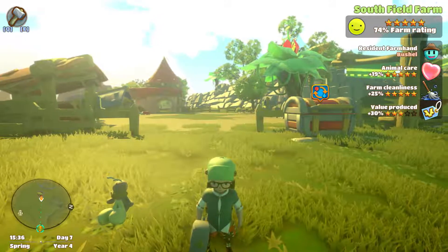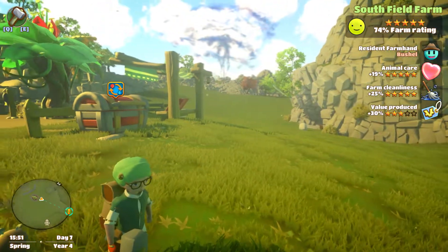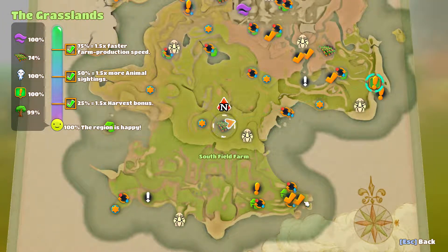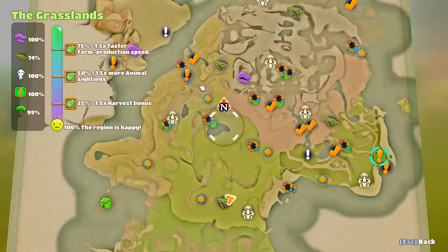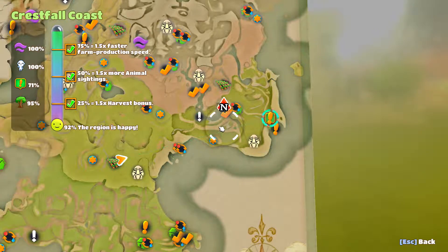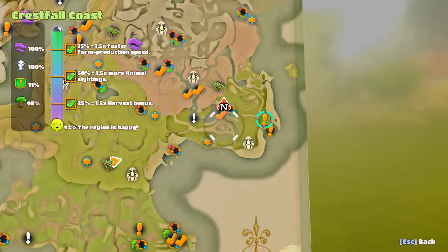Welcome back to Yonder: The Cloud Catcher Chronicles. I've been grinding lots of resources off camera and I'm about ready to take off a whole lot of quests. If I zoom out on the map you can see a ton of things have check marks now. I've got pretty much mastery, or about to have mastery, in just about every profession except cooking. I'm going to cheat and buy some of the ingredients rather than try to create them to get the cooking achievement.